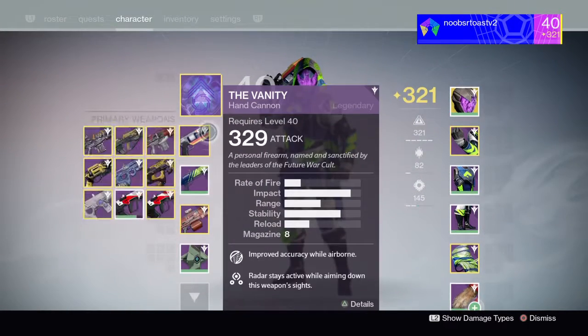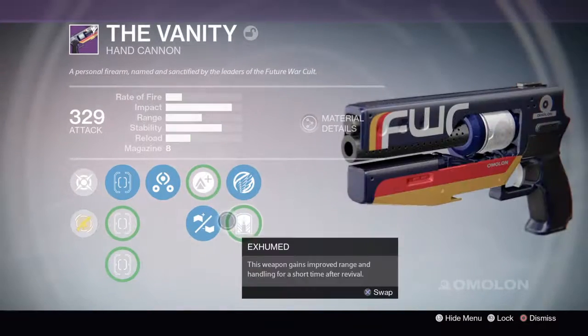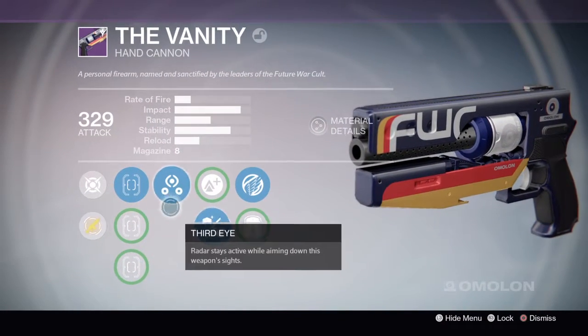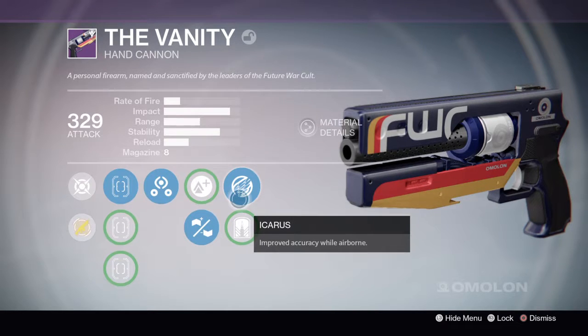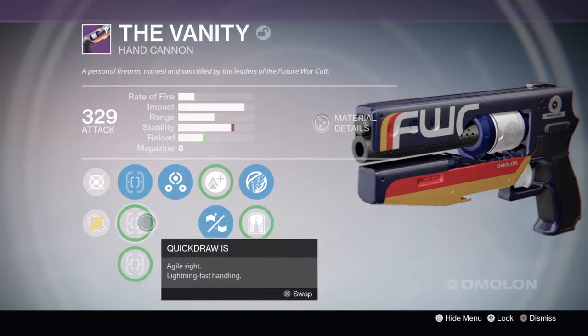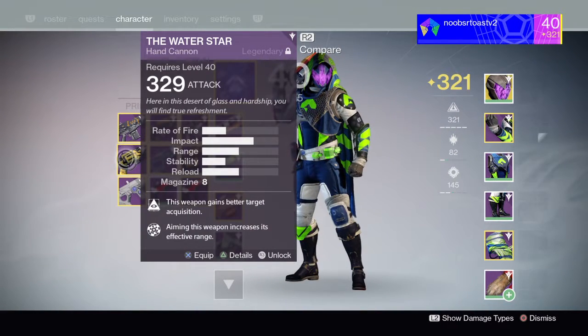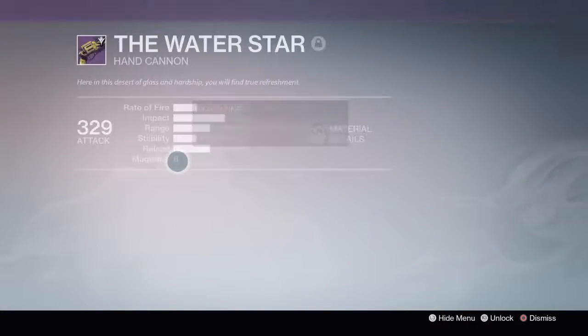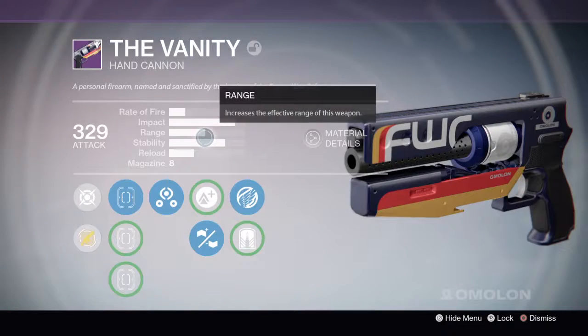We're definitely going to be needing it with this gun because, I mean, I'm just going to be completely honest with you here — this gun is not my favorite, it kind of sucks. I'm not really good with hand cannons except for this thing, the Water Star. It's so good, it's great, but it's just got all the right perks. It's got Hidden Hand and Range Finder, it's just got all the good perks.